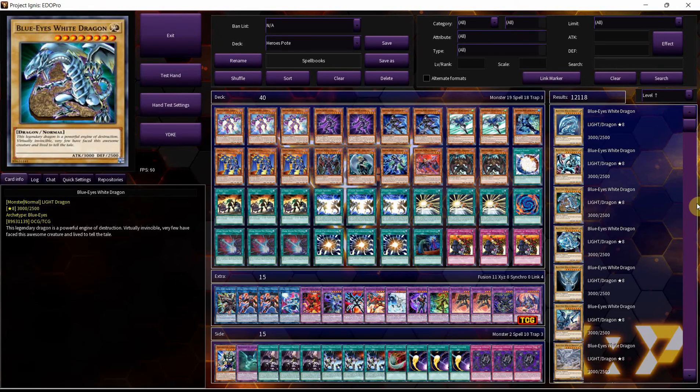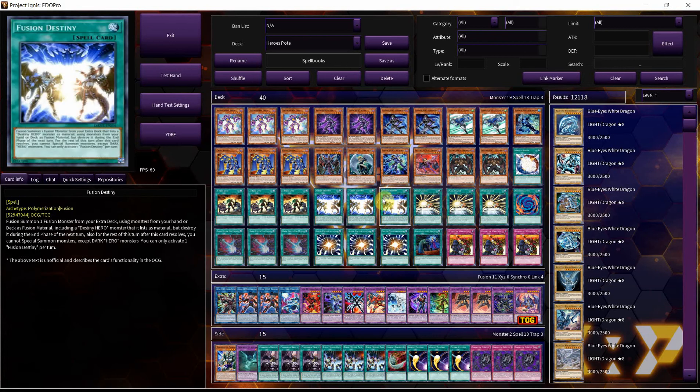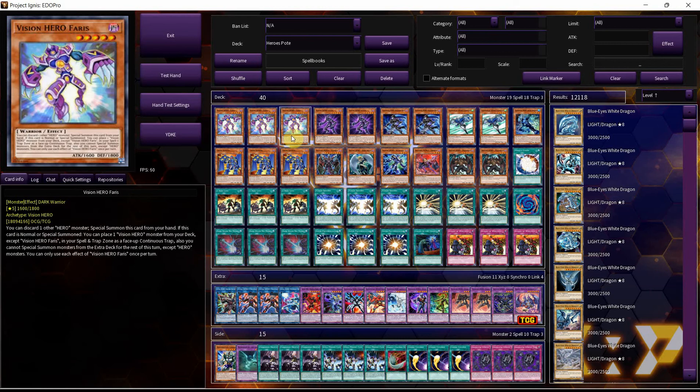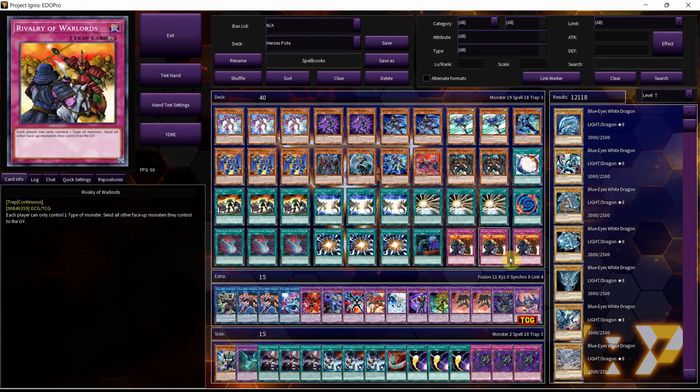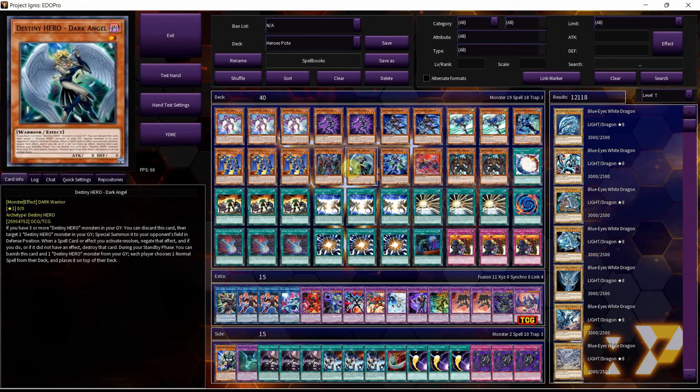For the first deck list I'll be showing here, we have Heroes. Heroes now have 3 Fusion Destiny, 3 A Hero Lives, and 3 Ferris. I think this deck is a lot better than it's ever been because of all of this. The Rivalry and Dark Angel Law can shut a lot of decks down, and being able to play Super Poly — since hitting dark monsters isn't too uncommon — I feel like the deck has a lot going for it.